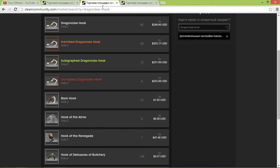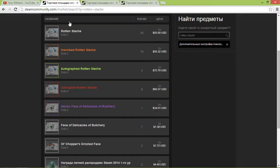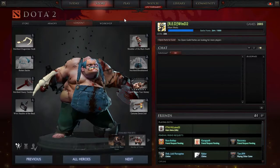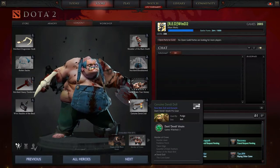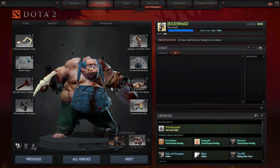Dragon Claw Hook is for two thousand fifty dollars, and Rotten Stage is for fifty-five dollars. Those are only three items, but I have eight items total.